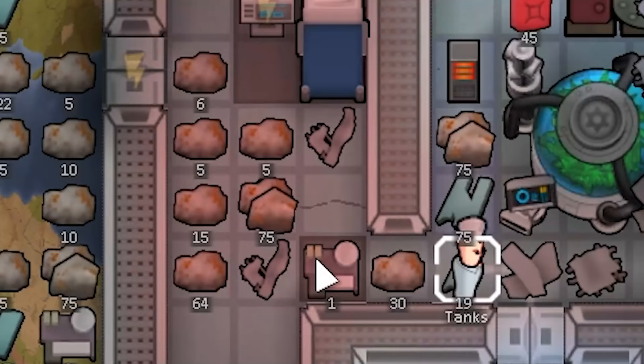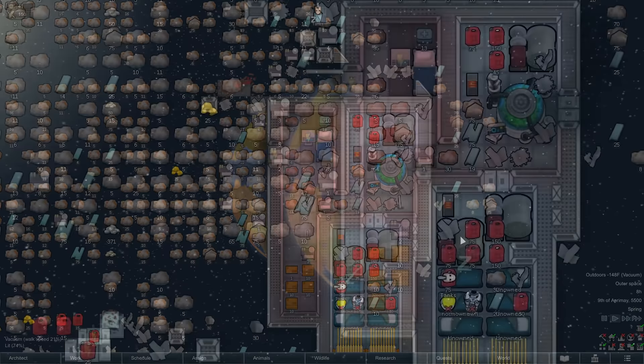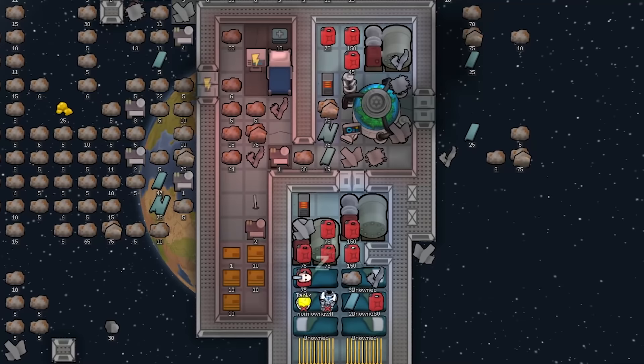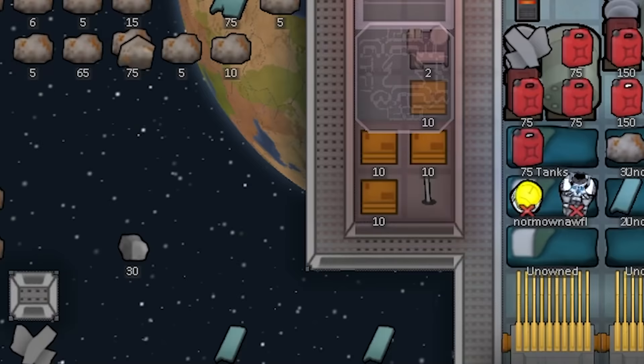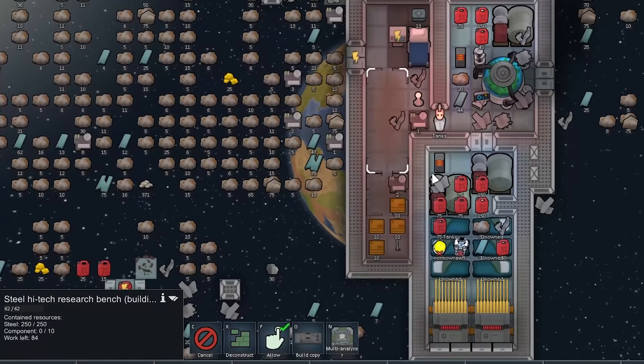Now we'll start by reinstalling this lamp — it seems to be hooked to the wrong power grid. And it looks like we got a red lamp for this room; I didn't even really intend that, it was just what was left over. As it stands, we're burning fuel — we have only the chem fuel that's left here, plus whatever we can find outside. If we want to get ourselves an unlimited source of power, we're going to need to research solar power. And if we want that, we're going to need a high-tech research bench and a multi-analyzer. Every second, we're burning fuel and using up food, too.